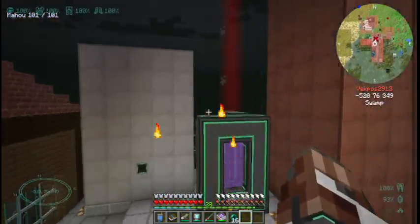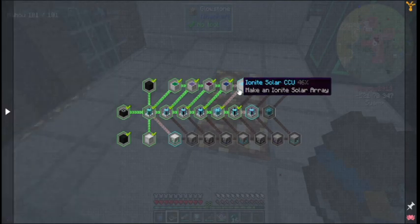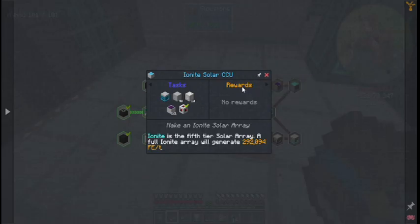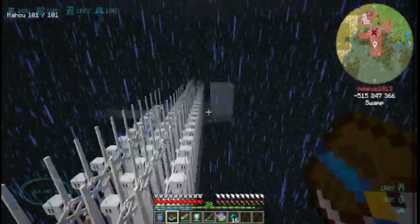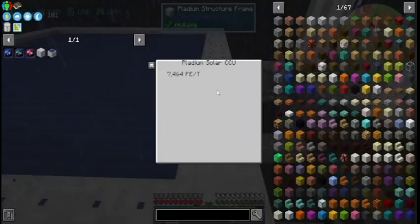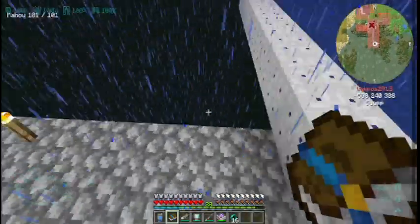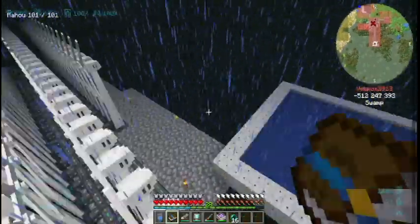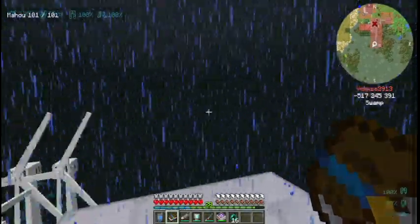I upgraded it all the way up to the Platinum solar because it got real tedious and I just decided to stop for a while. This giant solar panel here just collects RF from the sun, and when it rains it still collects RF. The max output of the solar panel is 74,000 RF, which is crazy awesome.